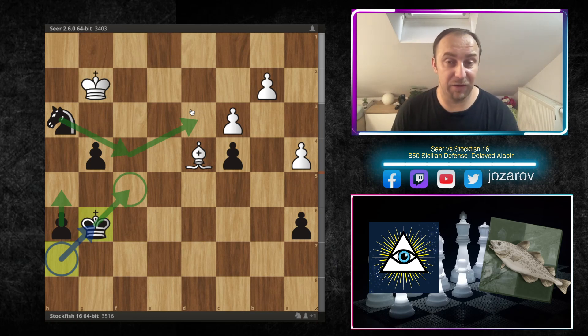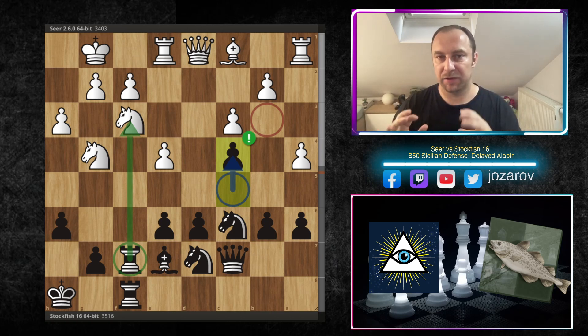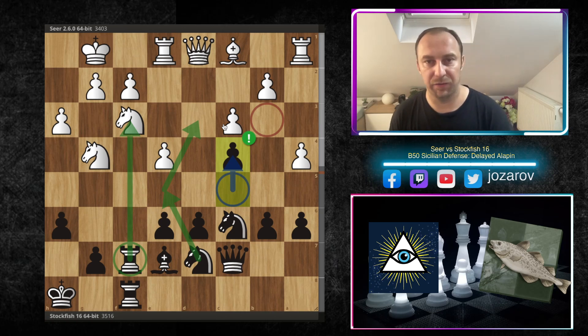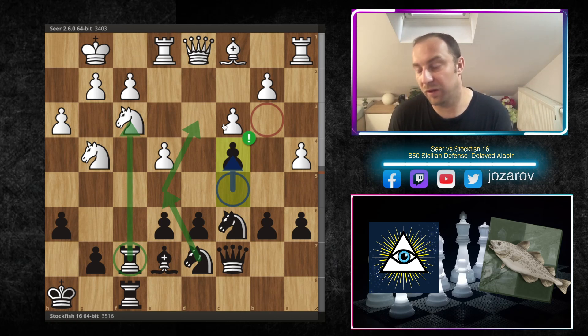An incredible game here by the fish — an incredible exchange sacrifice. But the exchange sacrifice was only possible when Stockfish played the key move c4, creating other elements. Sometimes we think we have everything calculated, but rook to f3 was only possible when Stockfish first secured the powerful outpost for the knight on d3. Only then was it time to activate the pieces. You see how accurate Stockfish's moves are — a very instructive but also beautiful sharp tactical game in the Alapin variation of the Sicilian defense.